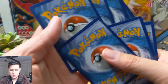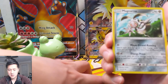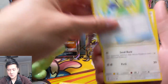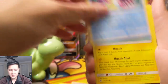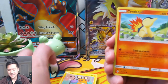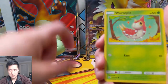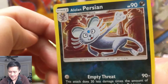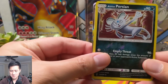All right, Lost Thunder pack. We have a fairy energy, Magearna, Fairy Charm, fighting energy, Type: Null, Comfey, Bruxish — this guy's terrifying, imagine encountering him deep in the ocean — Cyndaquil, Wormhole Alolan Grimer — you are quite ugly — and oh, guys, we got something!